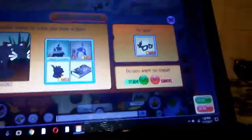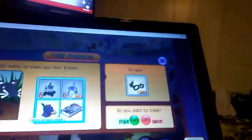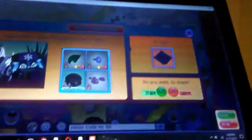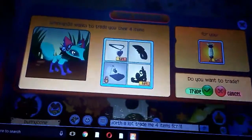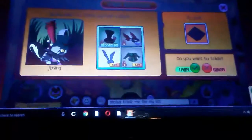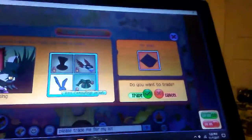A skull crown, a rare elf helmet, a phantom secret book, and a rare dragon mask for my rare nerd glasses. A rare mohawk, a rare flower bracelet, an elf bracelet, and a burger hat for my wooden floor. A rare heart locket, shark fin, rare tiara, and baseball cap for my rare skinny lamp. A top hat, a winged collar, rare camouflage jacket, and rare bunny hat for my wooden floor.